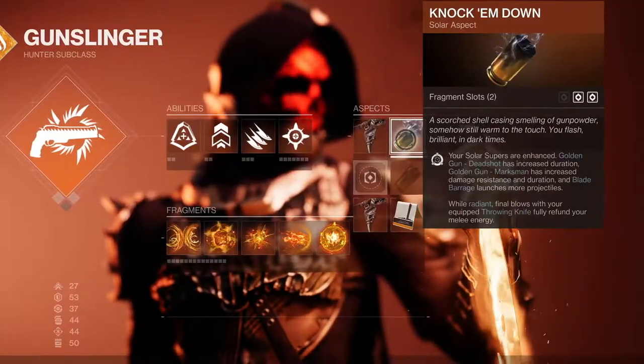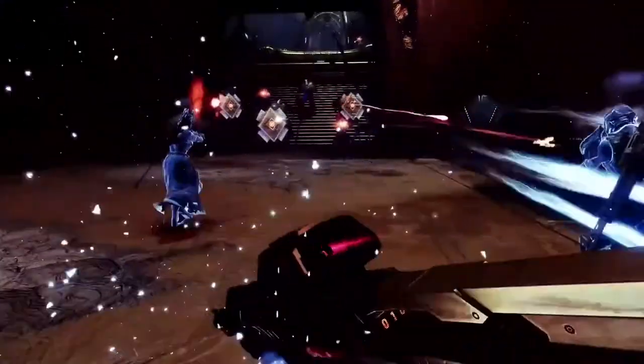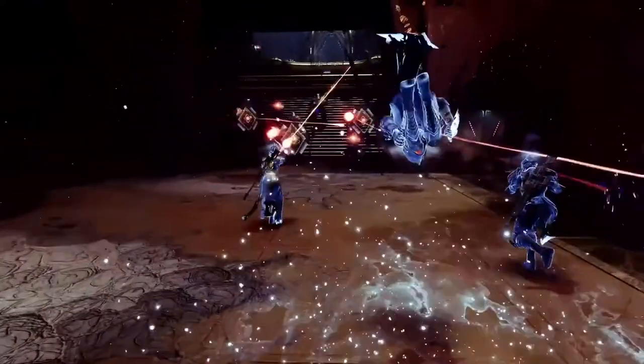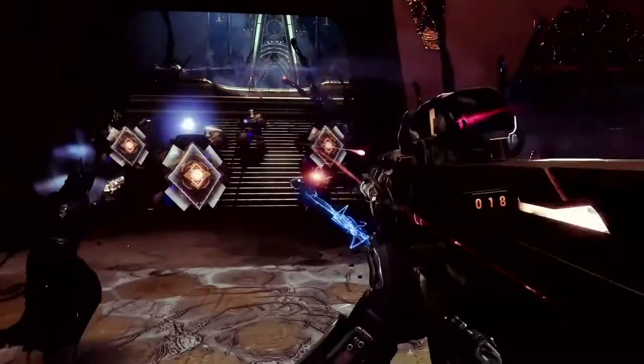Cure is a new one. You are healed in a burst of mending solar light. For example, we see the hunter throw a healing grenade — in my head, that's what Cure is. You get a burst of healing. I don't know if you can get shields from it. It'd be really cool, but it doesn't really mention it, so I highly doubt it. Which brings me to the next point: we also have healing grenades.